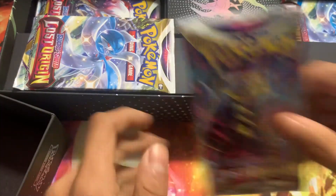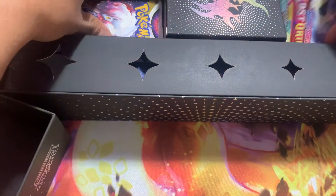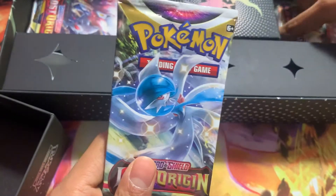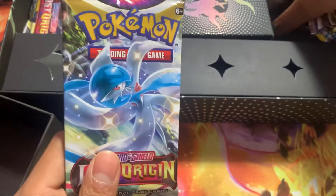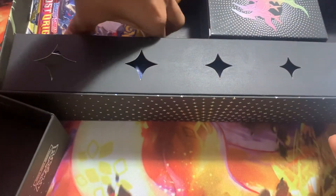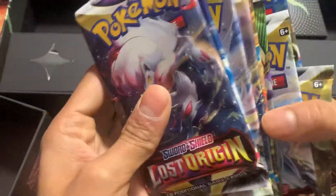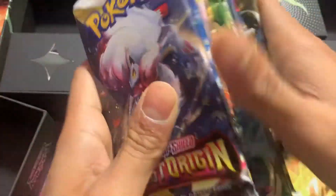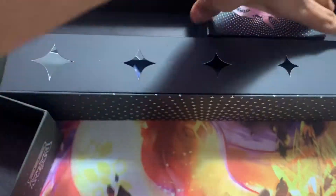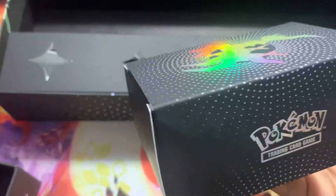We have Lost Origin packs. I can see Evolving Skies. I thought it was supposed to be Vivid Voltage — if I'm not mistaken, there has to be a Vivid. Yeah, there is a Vivid. Then we got this heavy item — I don't know what's in here.